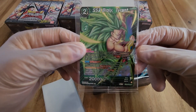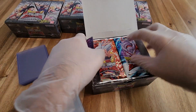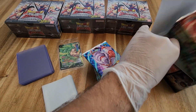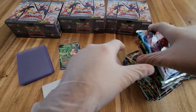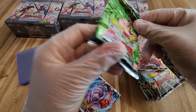Starting off, our box topper is going to be this SS3 Broly. We'll put him off to the side, get all of these packs out. And what we're also going to do is just pre-cut the tops. I'm going to hopefully work on some video editing and knock all of that out, and maybe show you a couple of them while we jump right into all of the packs.